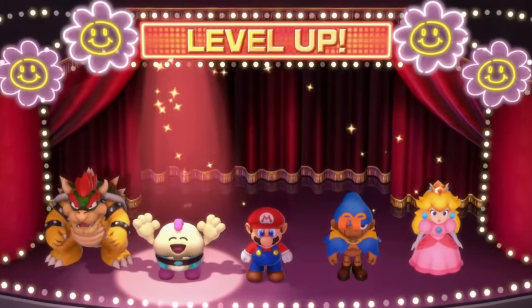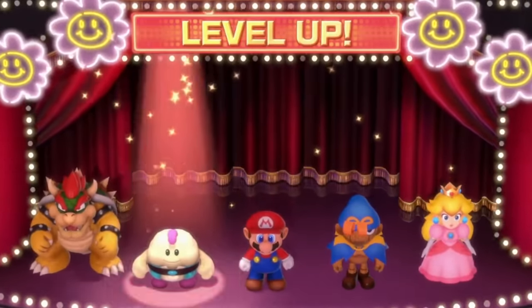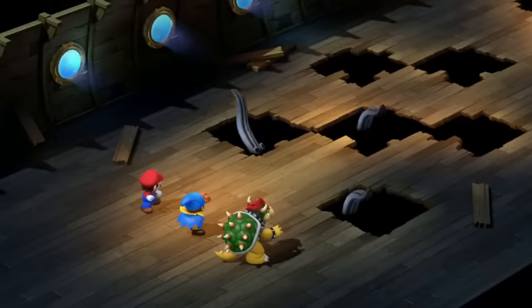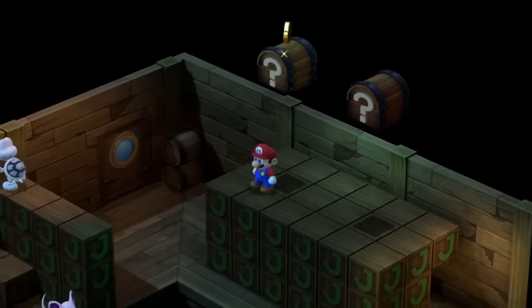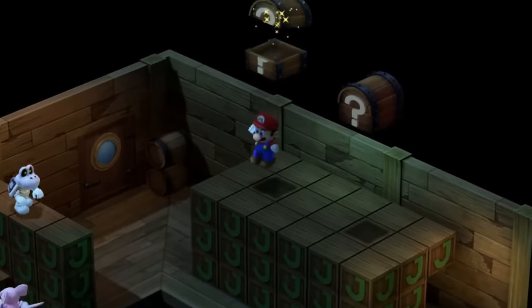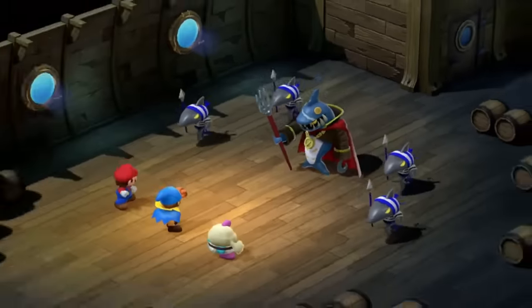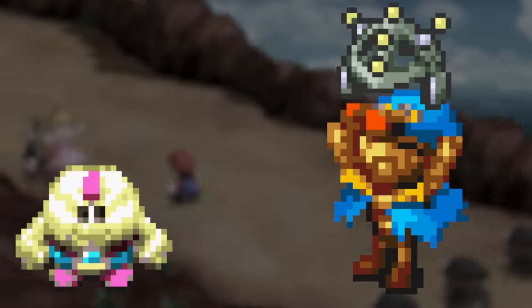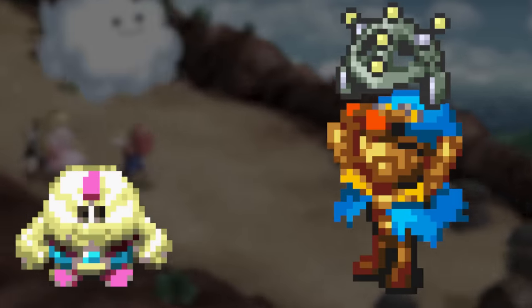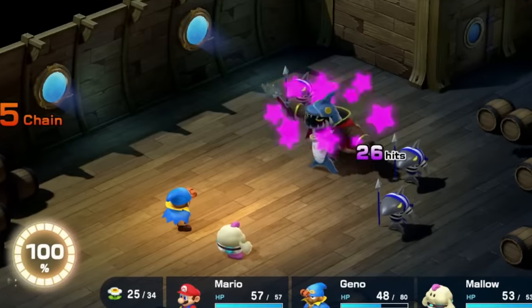With the XP Booster, Mallow gains two levels here to everyone else's one. This brings us to the first boss of the Sunken Ship, King Calamari, where our arsenal of fire bombs makes quick work of all three phases. We're not done with the coin route yet, so the ship is used to pick up more money. Before long we arrive at Johnny. Mallow has gorged enough experience at this point, so the booster is switched to Geno. Then we start the hardest fight in the game — unless you can hit a 4-5 frame window 100 times, in which case it's a cakewalk.